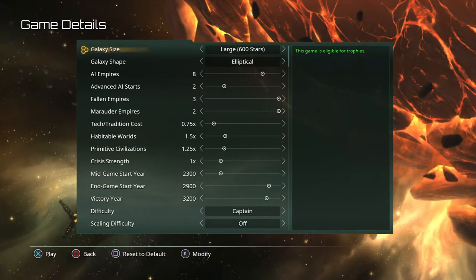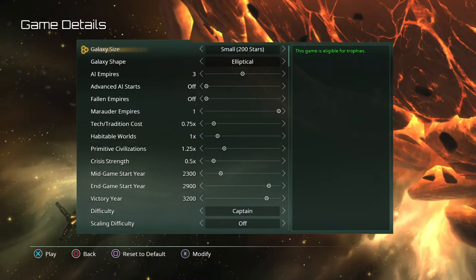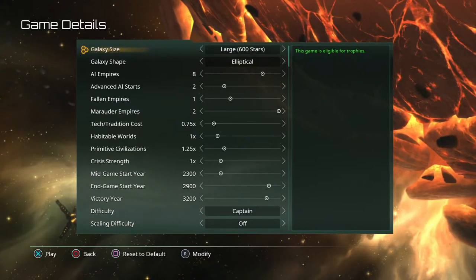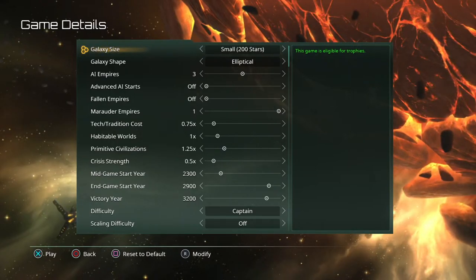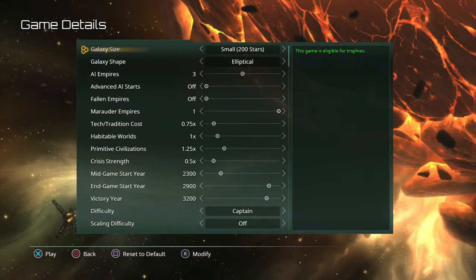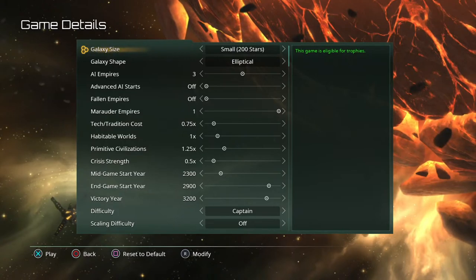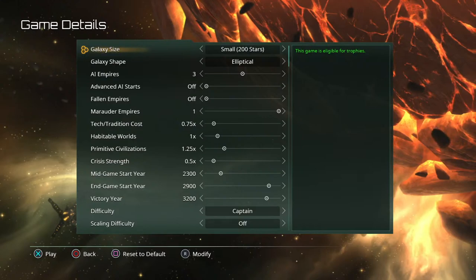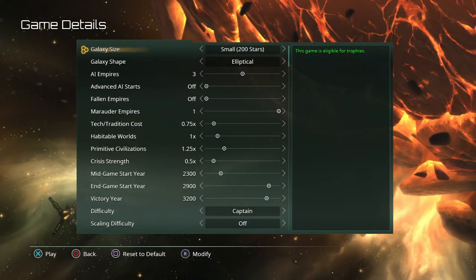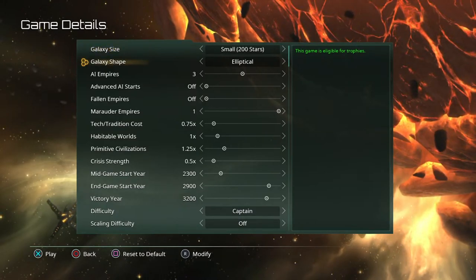So this is where you actually build a game. I recommend starting out small — large galaxies are fun and seem enticing, especially at the beginning, but I promise you something's going to go wrong on your first game or you won't like how you built certain things. Starting out small gives you the option to play through a complete game, win or lose, and then you'll have a better idea when you start building bigger empires because you're more comfortable with how the game works.